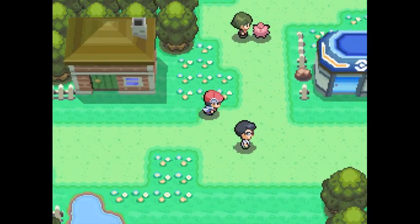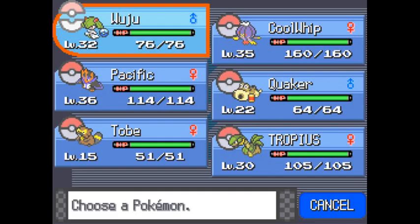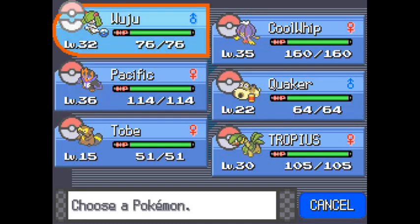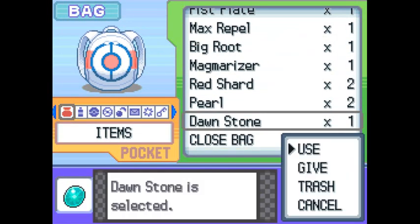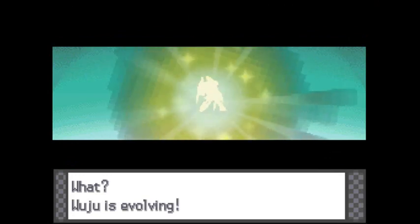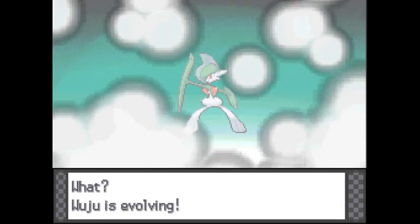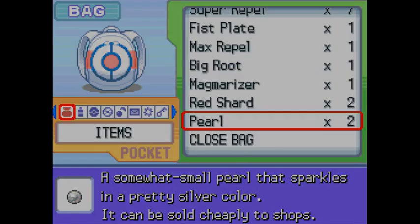Now we're heading back into Pastoria City. There are a few things I want to do, and first off is a little team update. You may notice I've actually nicknamed Hippopotas to Quaker, thanks to the nickname suggestion by LightningStrike147. Next up, we're going to use the Dawnstone we just acquired on Wuju. What? Wuju's evolving? No way! Took us a long time, but we got ourselves a Gallade. It took a little while but it is definitely worthwhile because Gallade is absolutely amazing.